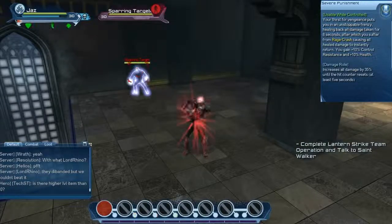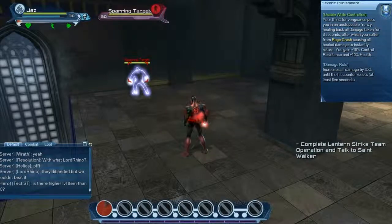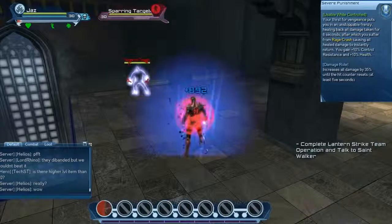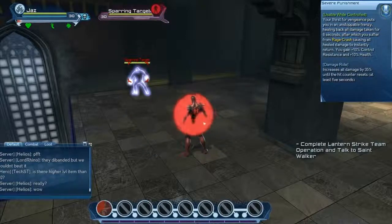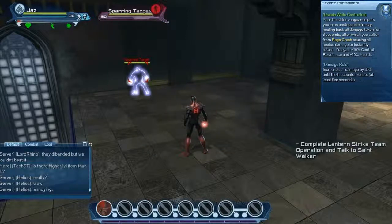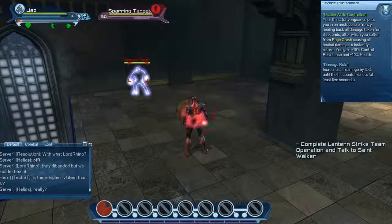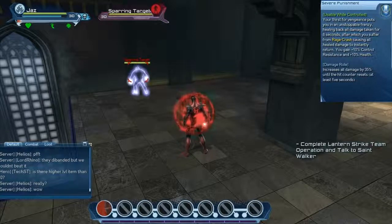Severe Punishment is a buff — for 8 seconds you are healed back for all the damage you have taken, but after it will cause a rage crash. While Severe Punishment is active, you gain 10% control resistance as well as 10% health. To fully take advantage of it, you want to prevent the rage crash by using skills that either reduce or ignore the damage.